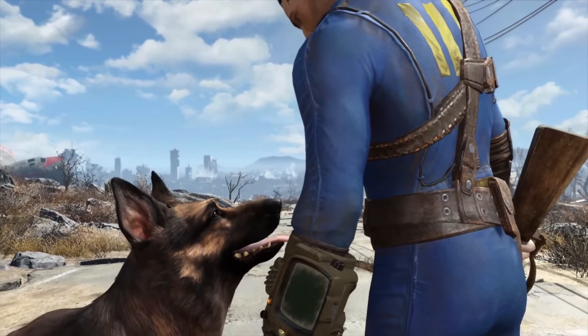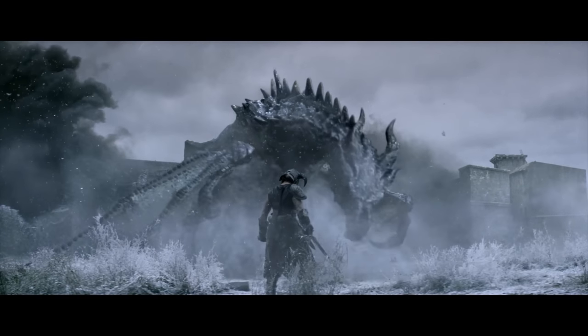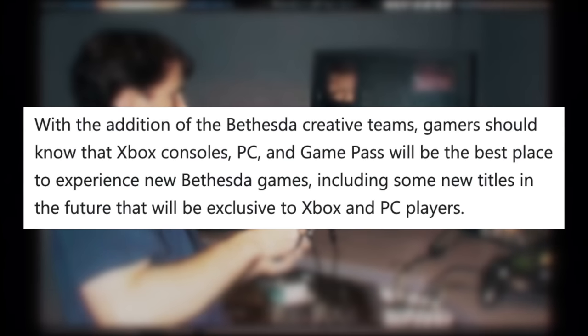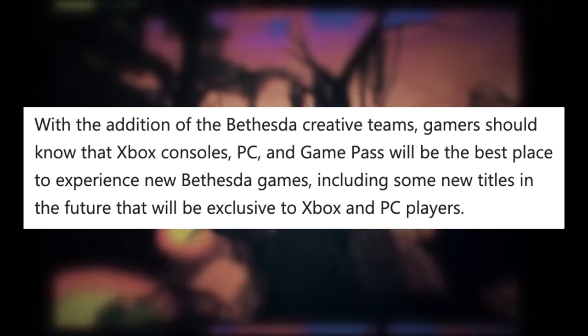Next up, it's our big news story of the week — one we can't really ignore — talking about what will probably be our final-ish update on Microsoft acquiring ZeniMax Media, the parent company of Bethesda Softworks, for $7.5 billion. At the start of the week, the acquisition was finally nearing completion, and Microsoft was getting ready to talk about it. On Tuesday, we got a blog write-up on Xbox Wire from Xbox head Phil Spencer, who said: 'With the addition of the Bethesda Creative Teams, gamers should know that Xbox consoles, PC, and Game Pass will be the best place to experience new Bethesda games, including some titles in the future that will be exclusive to Xbox and PC players.'